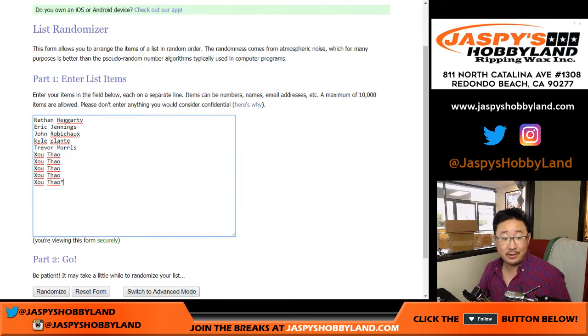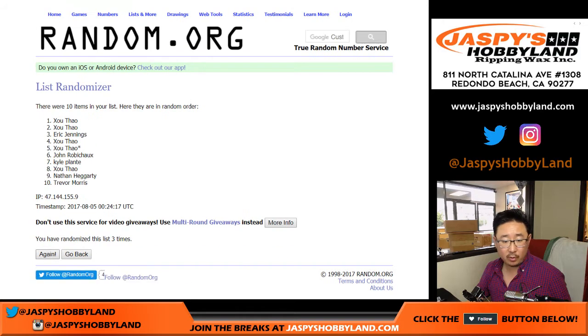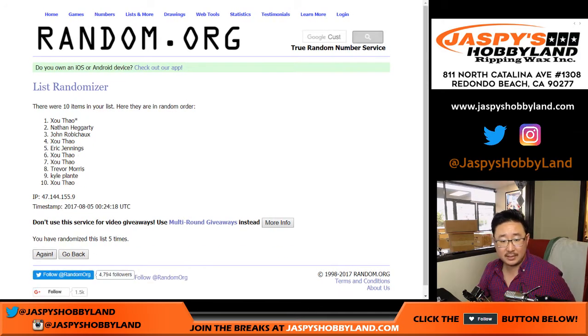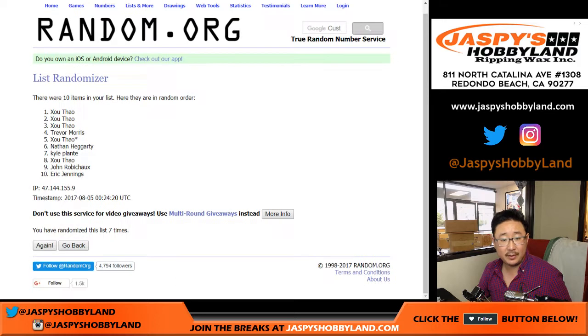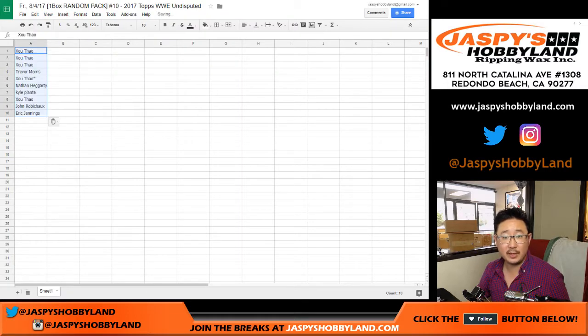Now let's go back to random.org and we'll randomize both of these lists seven times. Two and a five. Lucky seven. Good luck — one, two, three, four, five, six, and seventh and final time.